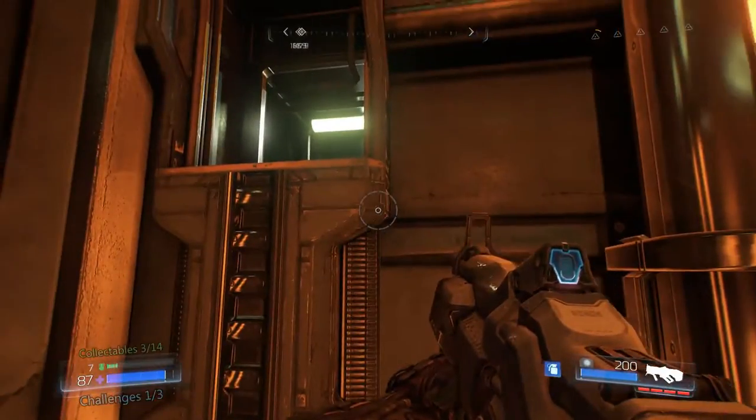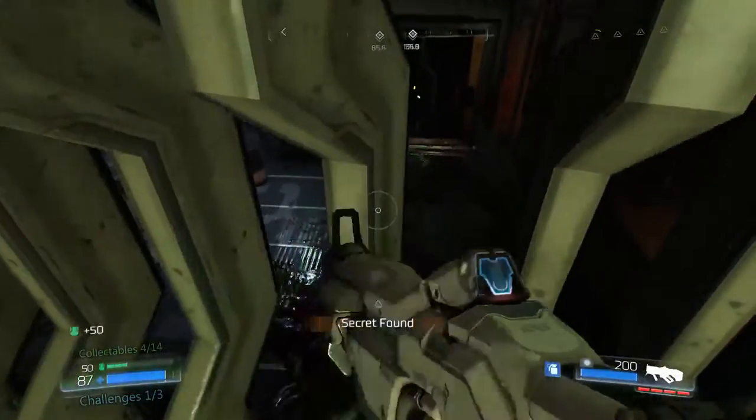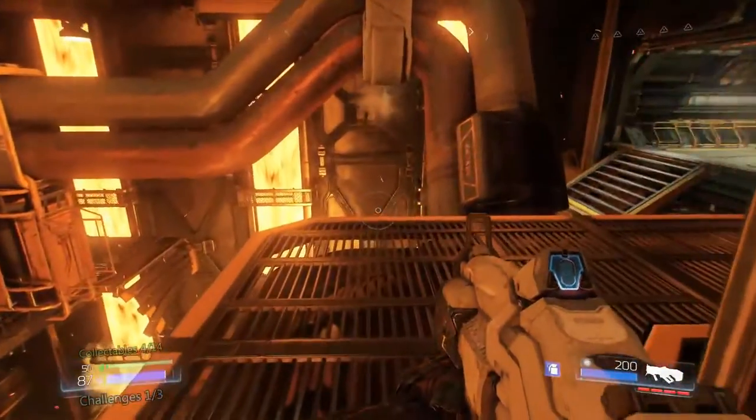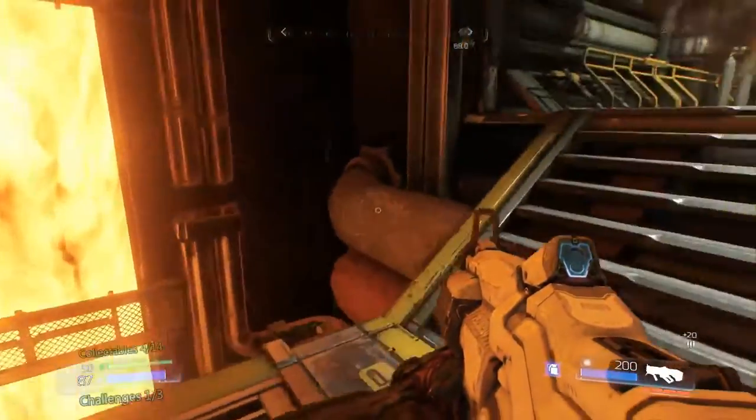After you reach the top, look to your right to find a vent that takes you to a secret piece of armor that we couldn't reach before. On your way out, be sure to collect the arm across the way, and then go back the way you came and use the arm on the scanner that you passed earlier.